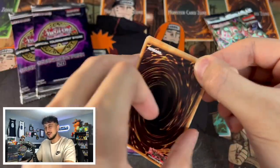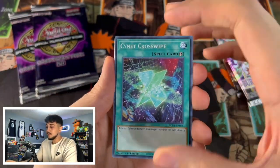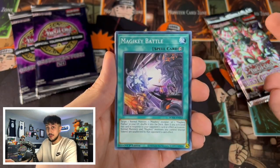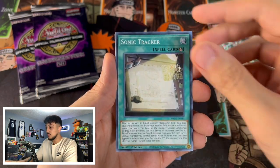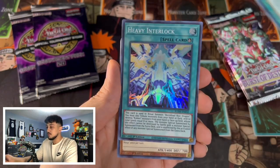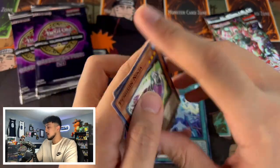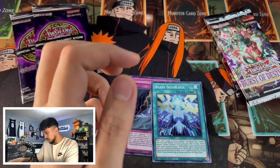If you guys already know what the error is, let me know in the comment section down below. It's something you might not notice off the bat, but when you see it in comparison to a normal pack, it's insane. We have Heavy Interlock — okay, two super rares, two for two. Let's see if we can pull something decent from these Burst of Destiny packs.